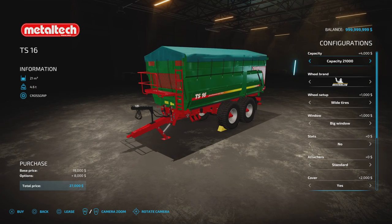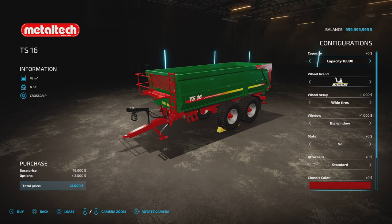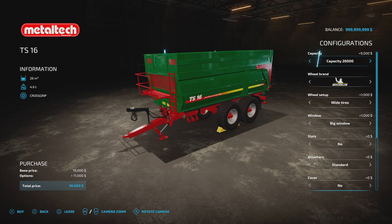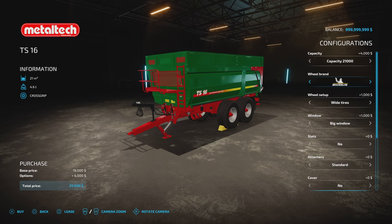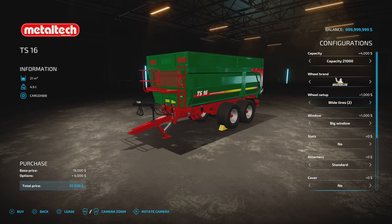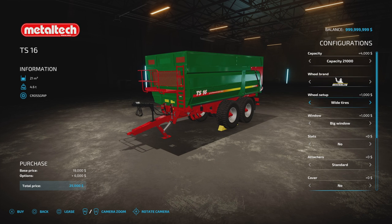Starting with the TS16 — the more modern version — we can go 16, 21 or 26,000 litres. The 16 doesn't have a cover option; the 21 and 26 do, so we'll go with the 21. There are multiple wheel brand choices including Michelin, Trelleborg, Continental, BKT and Freystein, each with standard and wide variants. On the front you can have a big or small window to see how it's filling; on the back, slats yes or no, which controls how material pours off the back.